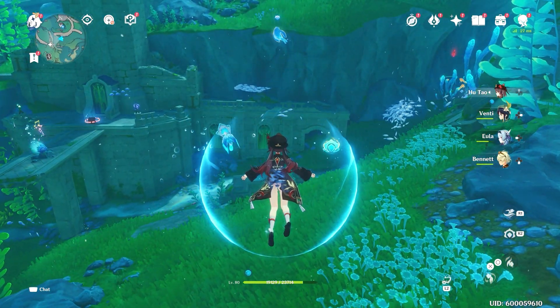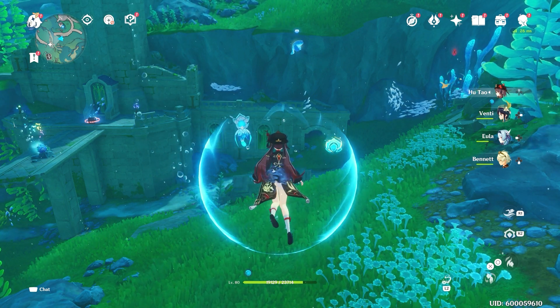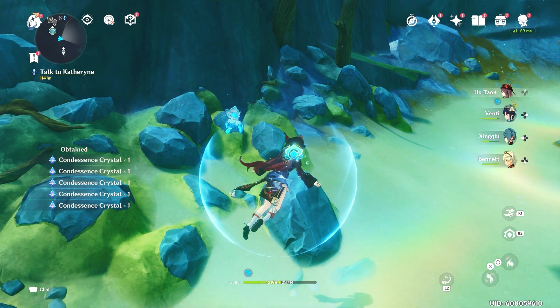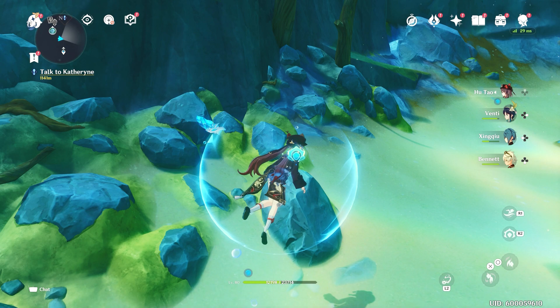That is how you break rocks and doors. As I said, some of them are just like bubbles — bubbles don't work. But if you have the smash, you can use that to break the crystals, the rocks, or even certain pathways underwater so you can progress.